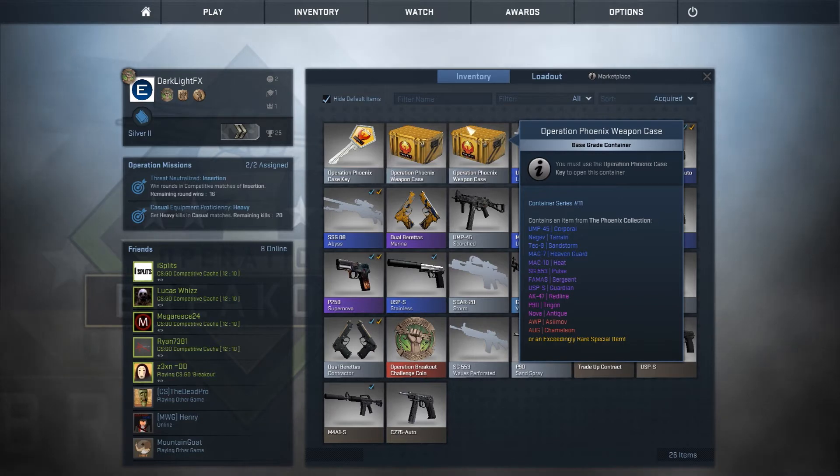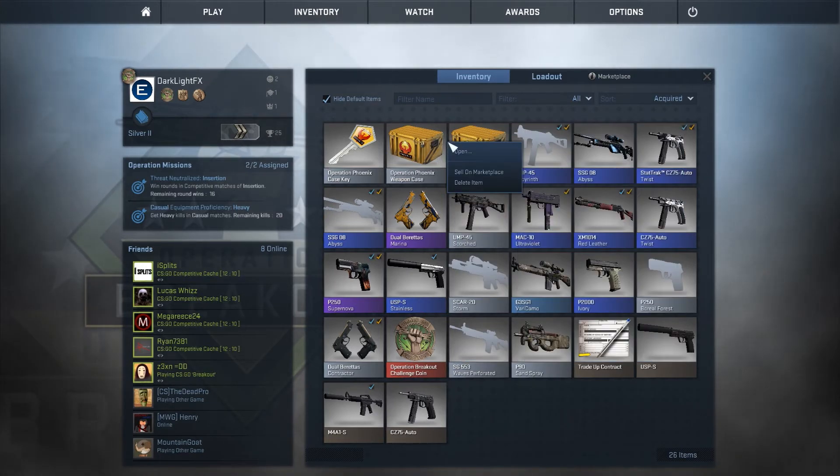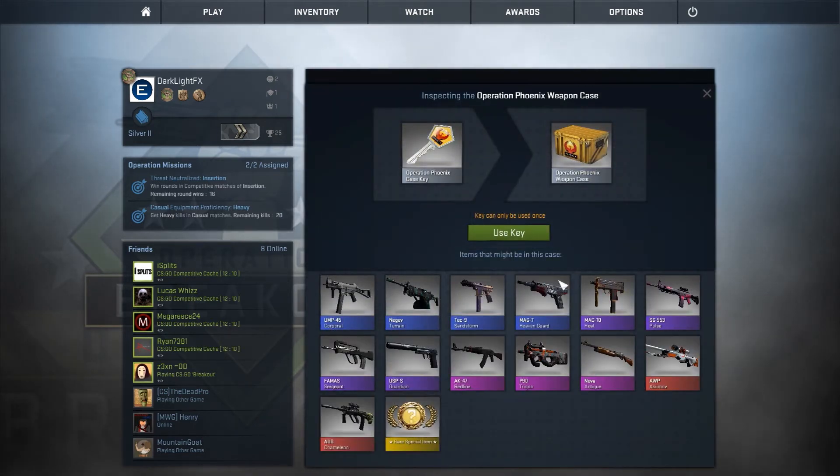One thing that caught my attention is we've yet to use the Operation Phoenix weapon cases, so I went ahead and bought myself two. You can see in the list what you can win, but I'm going to click open so we can view the contents better. There are two high-level red-tier items — the AWP comes in a super nice camo — and you can get a rare special item, which might be a knife. There's also an AK and a P90 that looks pretty nice.